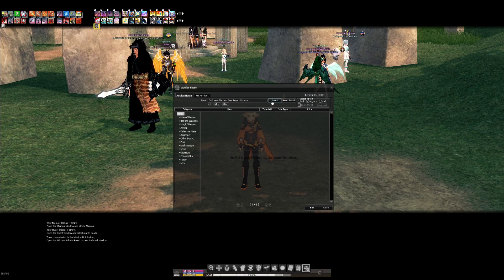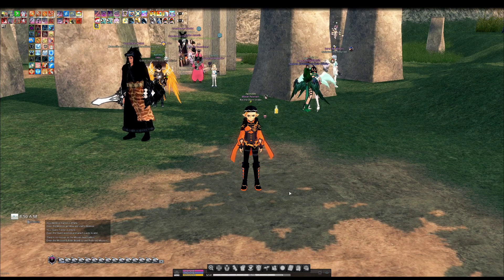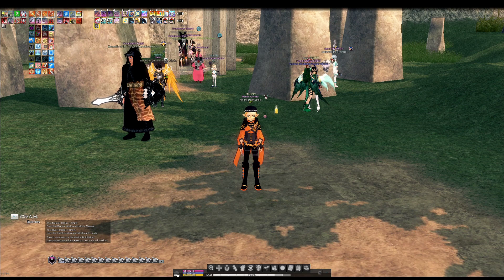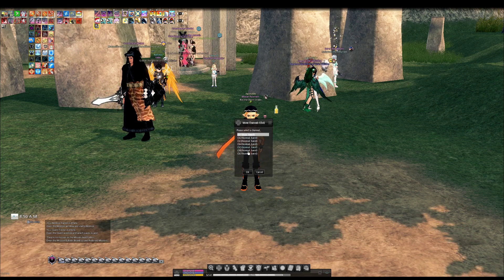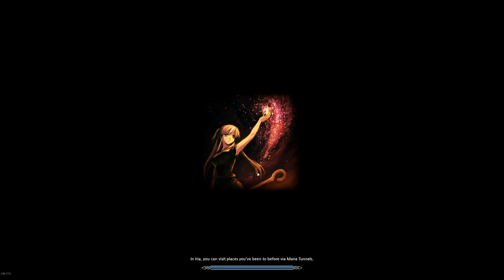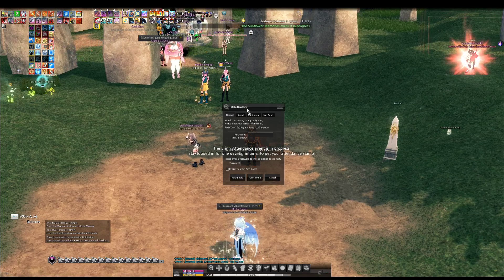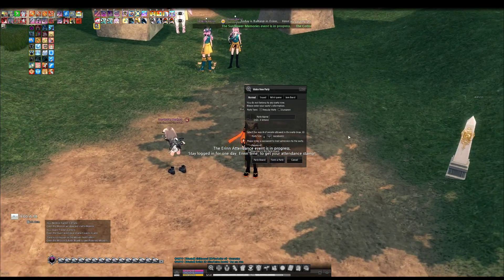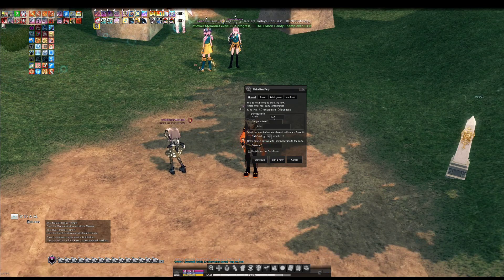This item doesn't exist, so when things don't exist there's one other method in-game you can use to advertise that you're looking for it. Usually you would go to channel one — in Alexina, at least spot channel one, which is also the most popular server. Hit 'P', the hotkey for party, and it's going to ask you to make a new party. Set it for dungeon.